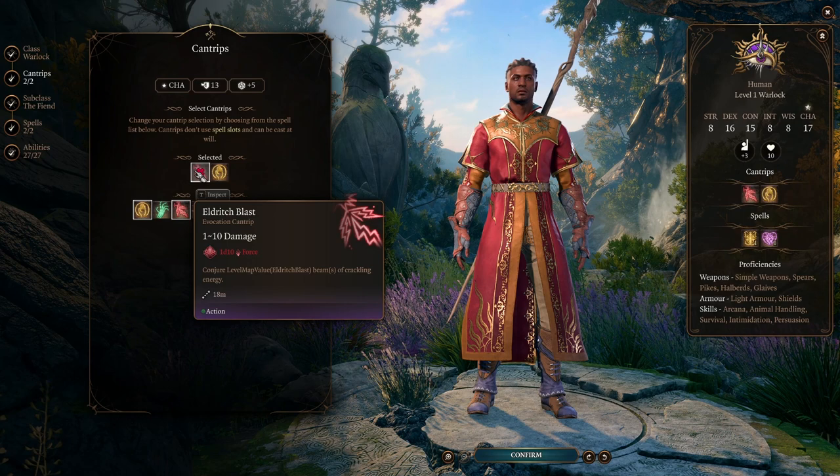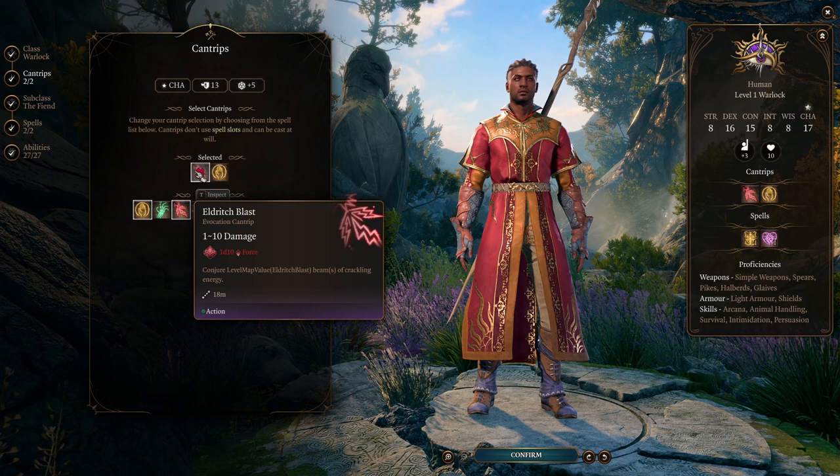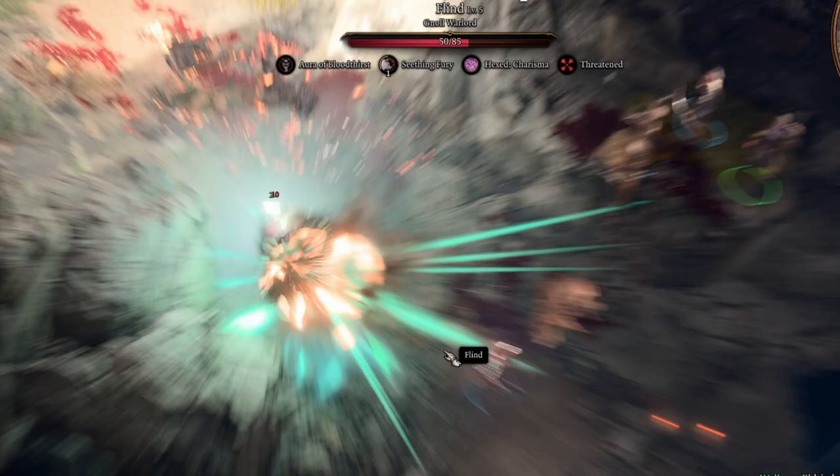For cantrips, we're going to take Eldritch Blast. This is going to be our main source of damage output for the early parts of the game. While we're in the early stages, Eldritch Blast is extremely powerful, and you'll start to see some of the synergies we get from it as we get further into the video.